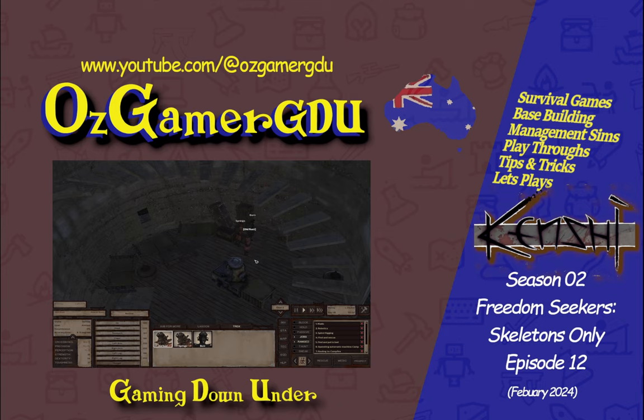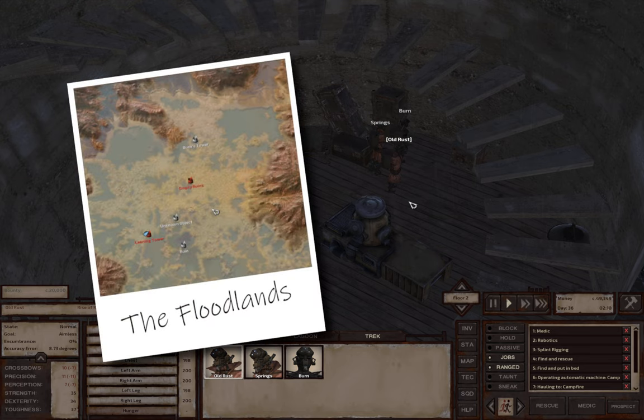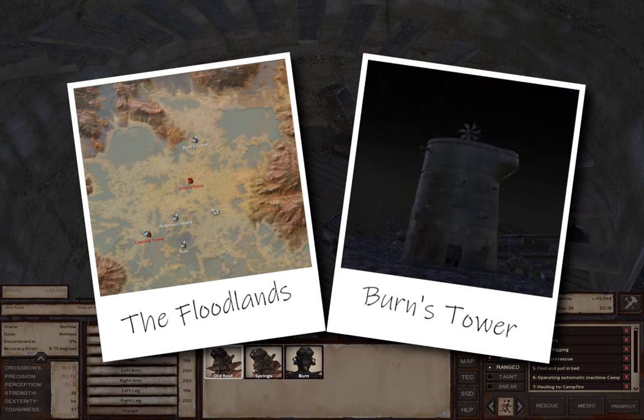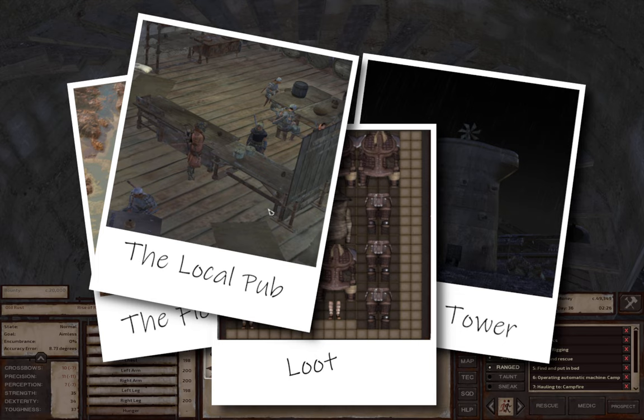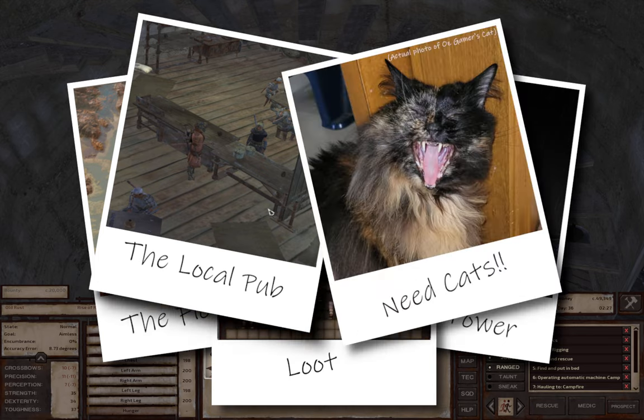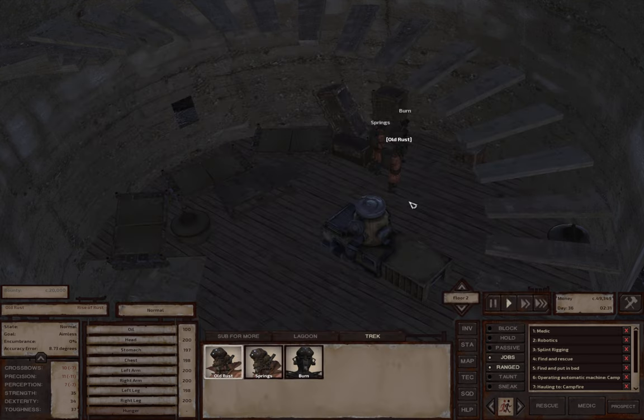Hello and thanks again for joining me for another episode of Kenshi Skeletons Only Freedom Seekers Run. In the last episode, Old Ruston Springs traveled across from World's End into the Floodlands, where we came to Burn's Tower and recruited Burn, a unique skeleton, into our squad. Meanwhile, back at home, we had a ton of loot to sell, so we got Sad Neil to haul that back and forth to the local pub to keep those cats coming in. And that brings us back to where we are right now, in this tower.